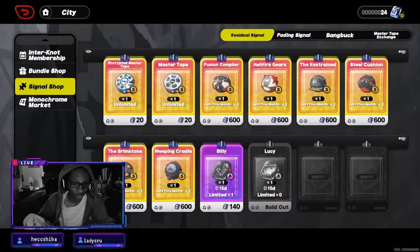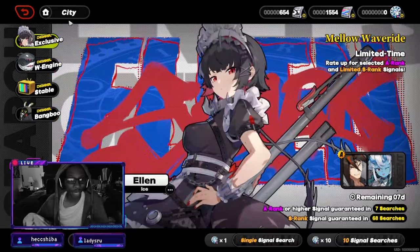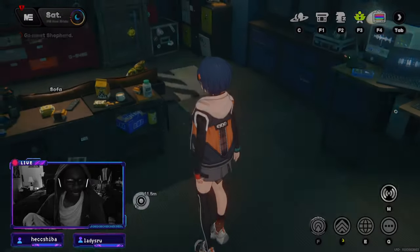Let me show you how to get Lucy. Go into the signal shop area — like where you go to summon — and you can see it there. I already got Lucy because I really wanted her and ended up pulling for her. But the point is you can get her for free if you're pulling enough times. I'd also recommend getting Billy. Lucy is a really good fire user to keep in mind.